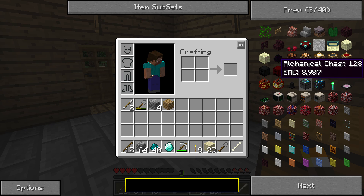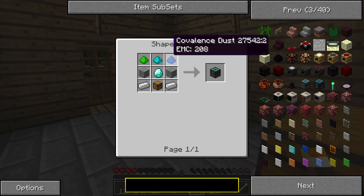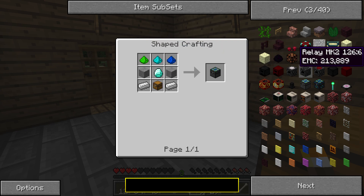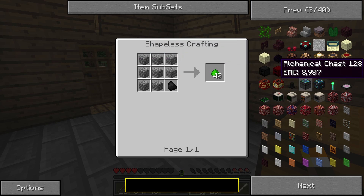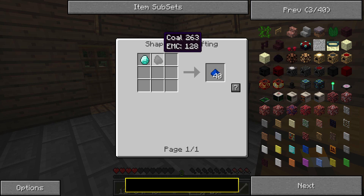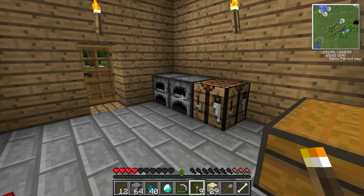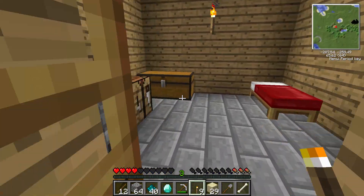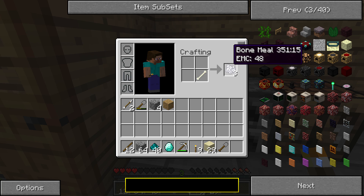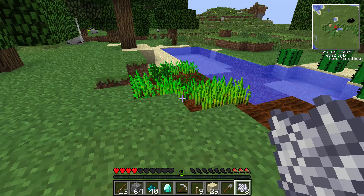So in this episode I want to make the chemical chest and then hopefully the energy condenser. The chemical chest needs these three dust and a diamond. The energy condenser needs a lot more diamonds - so we need one, two, three, four, five, six diamonds to make that. I don't know if I'm going to get that done this episode. I need food as well, I'm seriously running low on loads of resources. Let's use this bone meal to get some wheat grown.